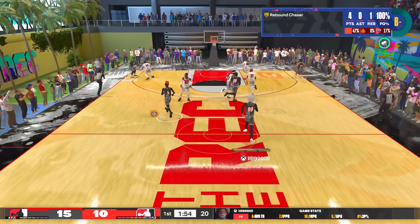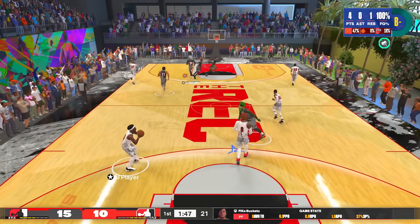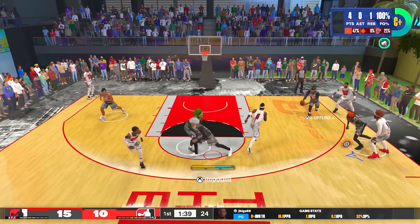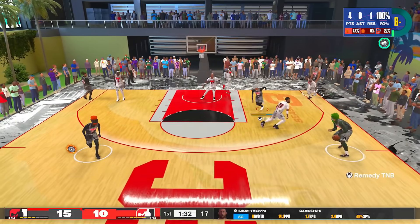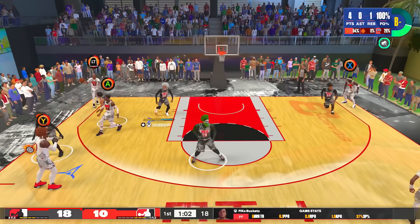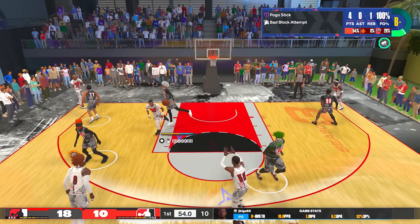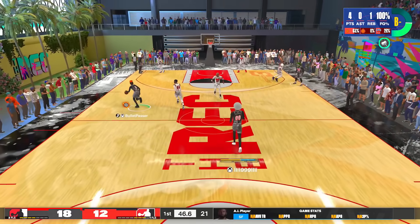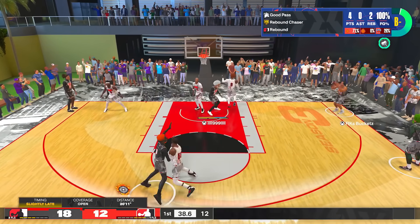Uncle Demi said that vertical doesn't matter for rebounds and blocks, but then 2K game developer Zach Timmerman said that it does. From my experience, I would put the house on it — vertical does help you jump higher for rebounds and get more blocks. I had a build with a 60 vertical and decent block, then the same block with higher vertical, and I noticed a lot more chase downs.